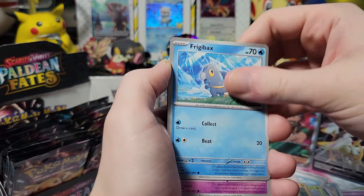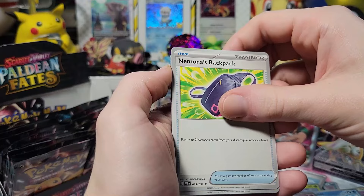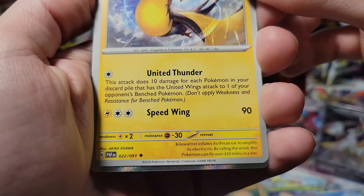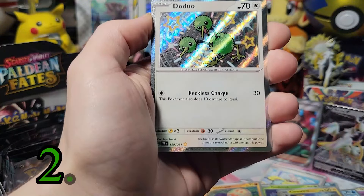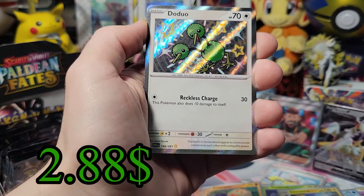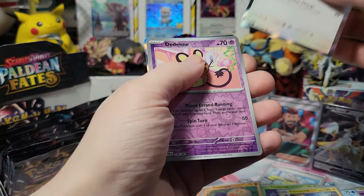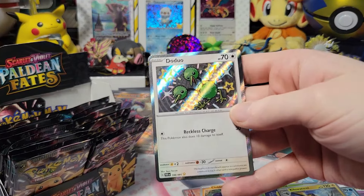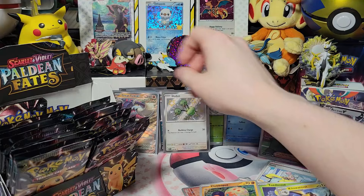Toadscool, Cloudpuss, Frigibax, Dedenne, Greavard blocked — no Maushold backpack please... oh! Shiny, shiny, shiny — do I have it? Please... I got it. Ugh, Shiny Dedenne — ugh. Go to the in-between.